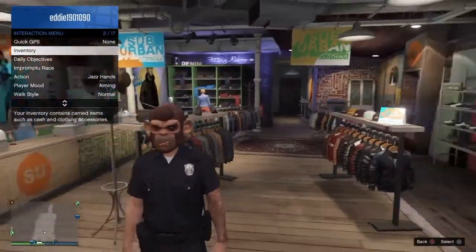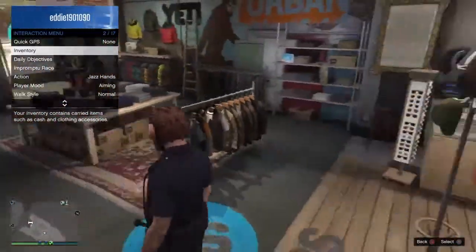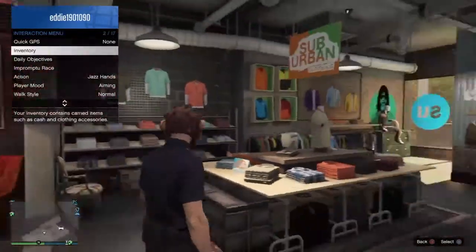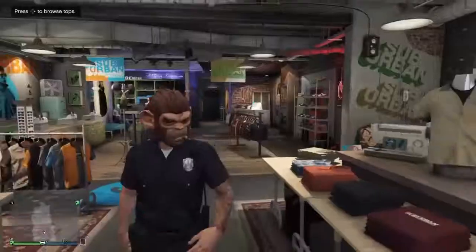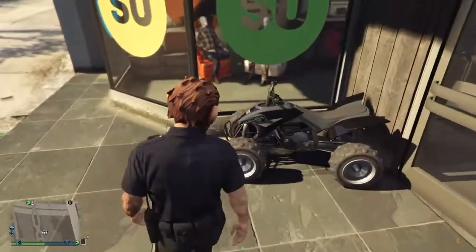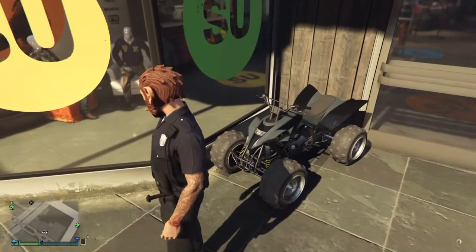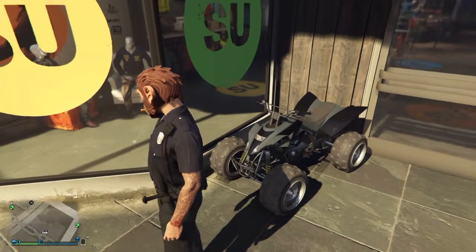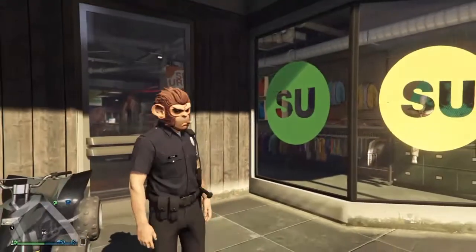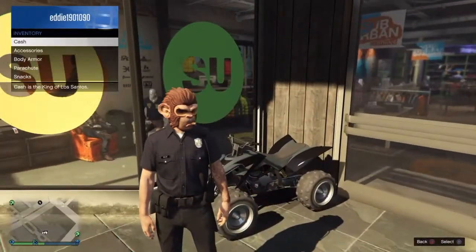What is up everybody, my name is Eddie Gaming HD and today I'm going to be showing you how to get a helmet on a mask. The only things you're gonna need for this is a helmet, a mask, and the Nagasaki Blazer which is a quad bike. It's only 8k on the San Andreas Super Autos website, so it's very worth it.